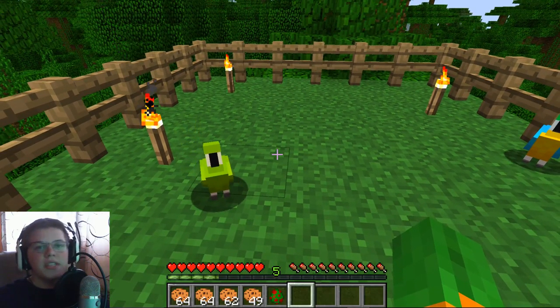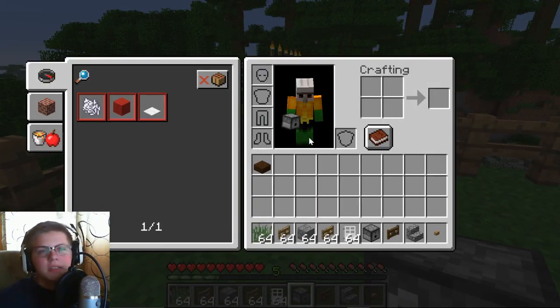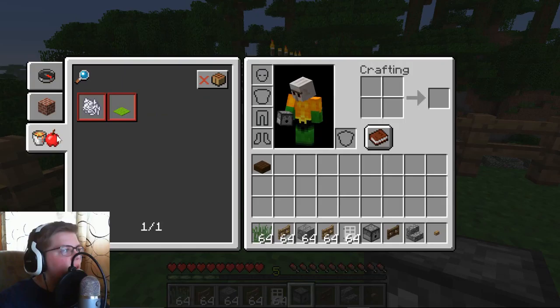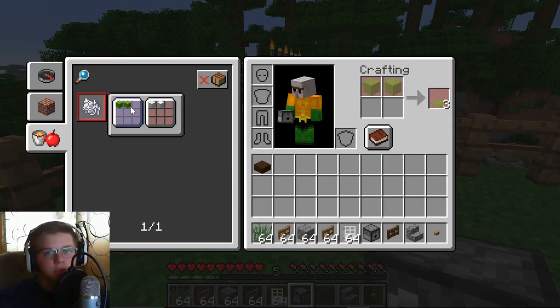A couple of other things: they do imitate sound. So if you put it next to a mob, it will imitate its sound, which is kind of cool. Also, in addition to parrots, they added this kind of crafting system to help you. Over here, if you click on it and hold down on it, it'll actually show you the recipes for things that you've found so far.